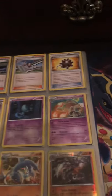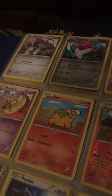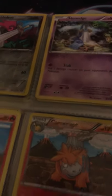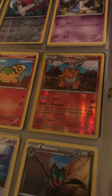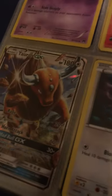I have Skitty, Delcatty, Gallade. I have Gallade with the steel and psychic type versions. I've got Kommo-o, and I need to find its EX or GX card and Mega evolution. I also have Noctowl, Hoothoot, and Tauros GX.